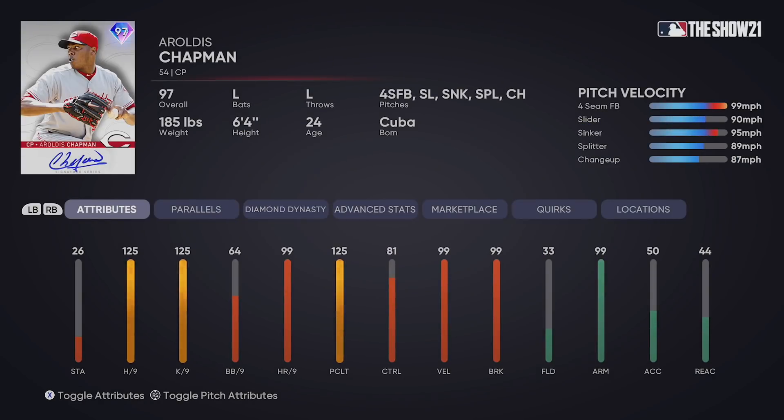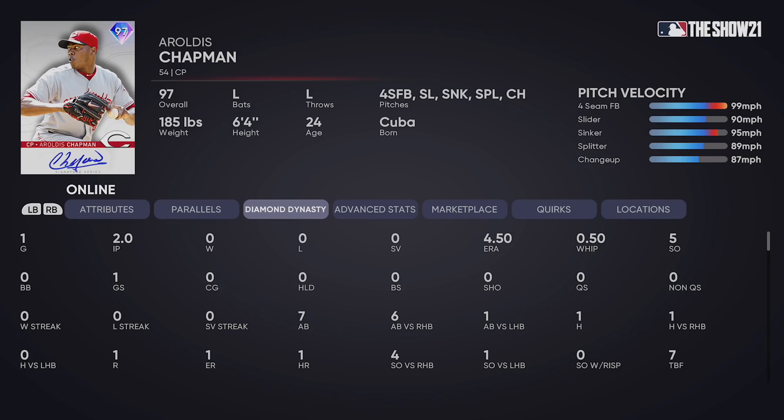I did pick Aroldis Chapman up. I spent 350,000 stubs and grabbed him. I debuted him in ranked seasons as an opener - I was live on MLB's Twitch. He went two innings but did give up a solo homer. In two innings he had five strikeouts. The only ball hit out of the infield just wall-scraped over. Five strikeouts and a solo home run.